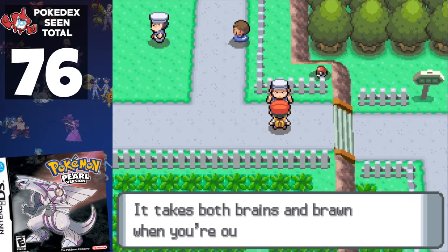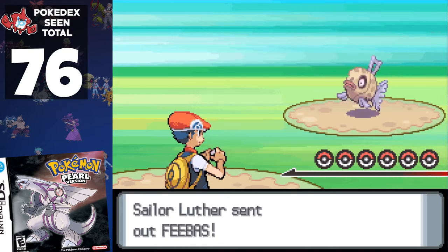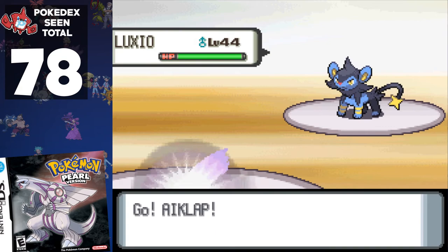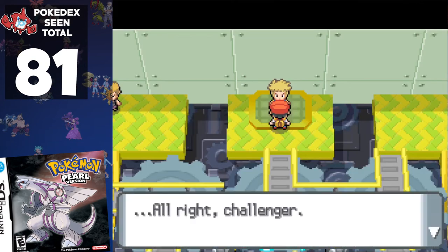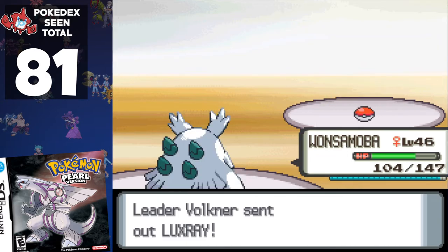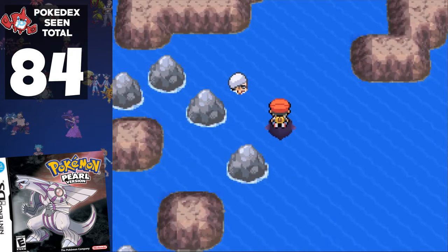Next up is Sunyshore City, which we get to through Route 212. Along the way, we have to battle a trainer who uses Feebas and Gastrodon. In the gym, we're forced to battle most of the trainers, so we encounter Mr. Mime, Luxio, and Barbaracle. Time for the gym leader — some of these Pokémon we've already seen, but we add Ambipom, Octillery, and Luxray. We wrap up the gym challenge having seen 55.7% of the Pokédex.